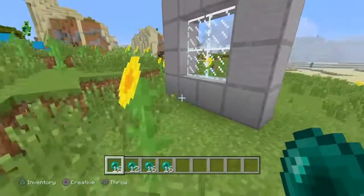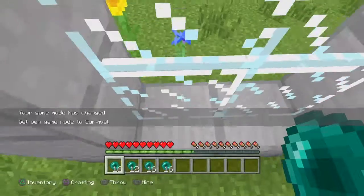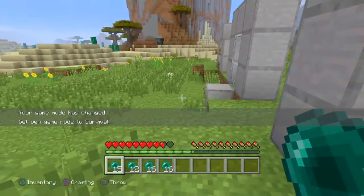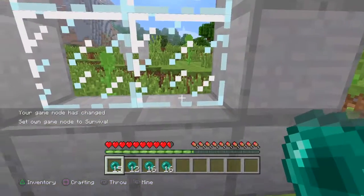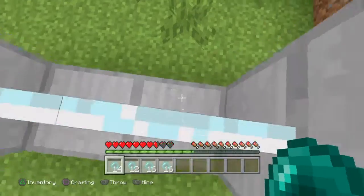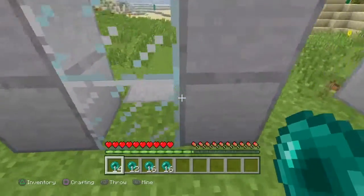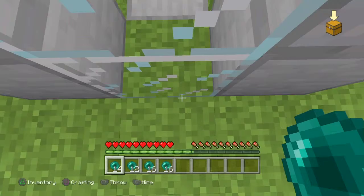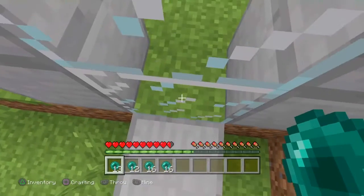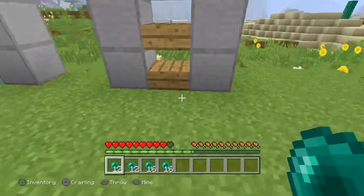Some of you are going to argue I'm doing some weird thing in creative, so let me prove it to you. Throwing it to the ground and walking through — I only took the two hearts of damage from the ender pearl. Doing it again with the glass blocks — as you can see, I'm not taking any excess damage, and it is still working in survival.